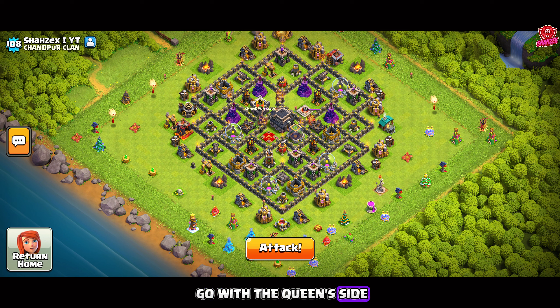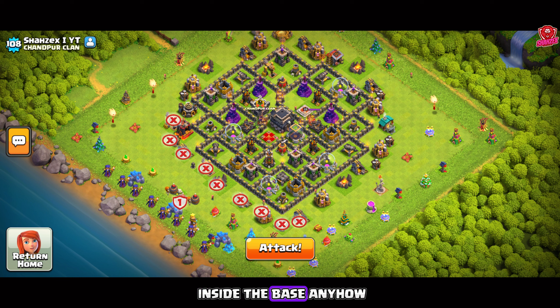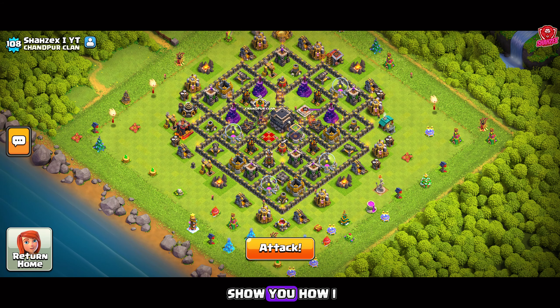It is preferable to go with the queen's side. First we will drop three golems, then a line of witches. When the funneling is done, we will drop the wall breakers, and then the bowlers from the CC. You need to make sure that the main troops get inside the base. When enemy CC troops emerge, we will use the poison spell. We will keep using the rage and heal spells on the bowlers to keep them going strong. The jump spell should be used on the second layer of walls, otherwise there's a chance of losing the attack.